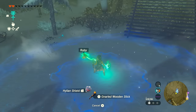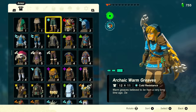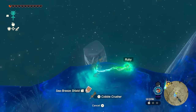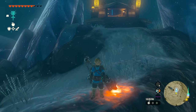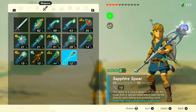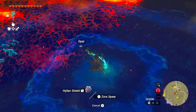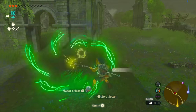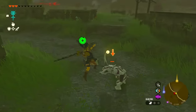Fusing a ruby to a weapon raises Link's body temperature, keeping him warm in cold areas. Archaic warm greaves plus a ruby-fused weapon will keep you warm in the coldest areas, while either one alone handles the desert. Fusing a sapphire prevents damage in hot weather and cools Link down. Fusing an opal gives water properties, letting you throw water across lava chasms. Fusing a topaz gives electric properties, letting you shoot beams and disarm enemies completely so they drop their weapons.